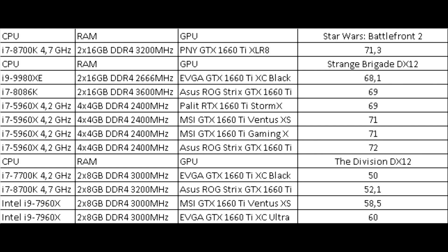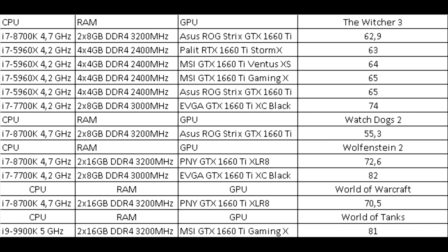Strange Brigade showed a high frame rate of 68–72 frames. The Division showed 50–60 frames. The Witcher 3 averaged 62–65 frames, with an abnormal jump to 74 frames probably caused by a simple choice of location for the test. Watch Dogs 2 had only one measurement at 55 frames. Wolfenstein 2 gave a high frame rate of 72–82 frames.